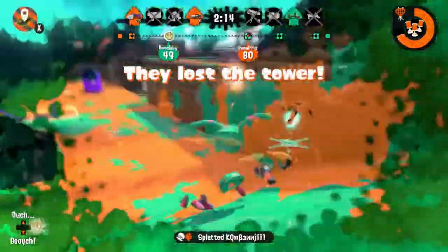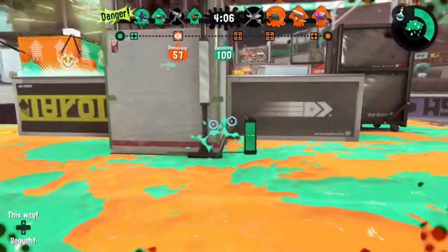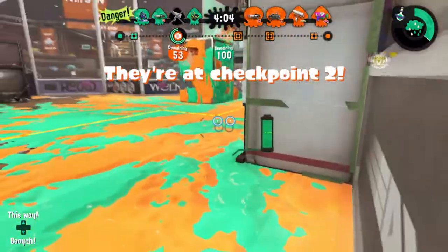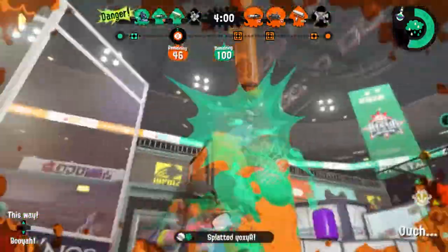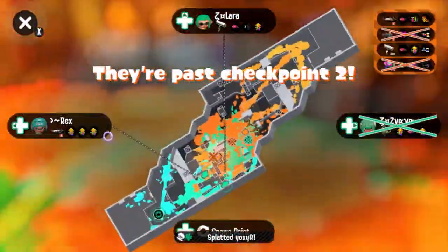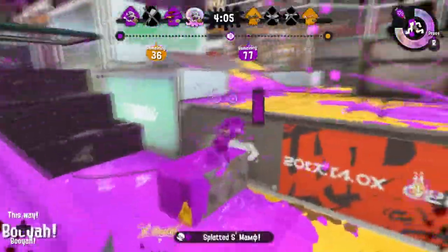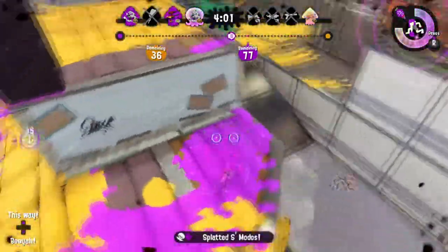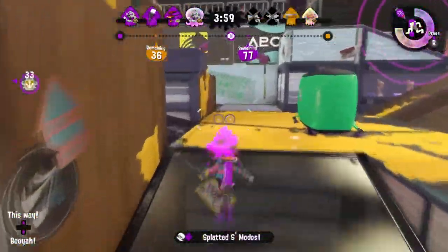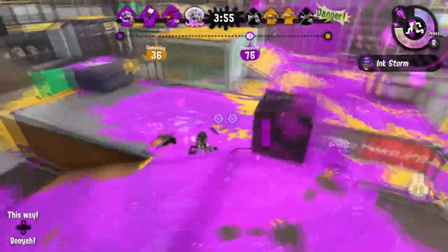The second kit, the dapples nouveau, have toxic mist and inkstorm. This kit is rarely used because toxic mist isn't that great a sub, it doesn't do any damage and the effects are not that impactful in a 1v1. Inkstorm is fine, but it doesn't suit a very aggressive weapon like the dapples. The kit I see the most use is the clapples, with torpedo and splashdown. Torpedo is a great sub for this weapon, but splashdown is easily taken out and is useless for the most part.